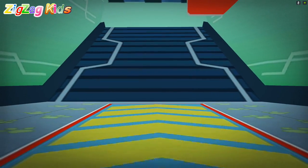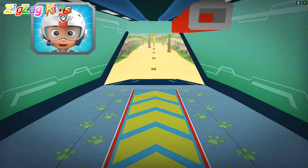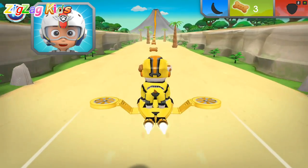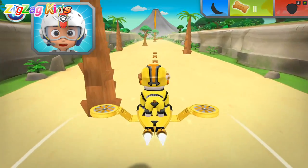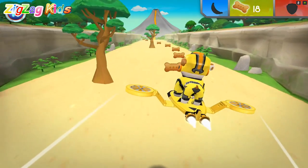Rubble on the double! All right! Let's test those flight skills, pups. Rubble, come in. The volcano on Volcano Island has erupted, leaving a family of monkeys stuck up in a tree. We need to find five bananas to help Marshall lure the monkeys away from the volcano. And fast! Collect them for him. Air-mazing!